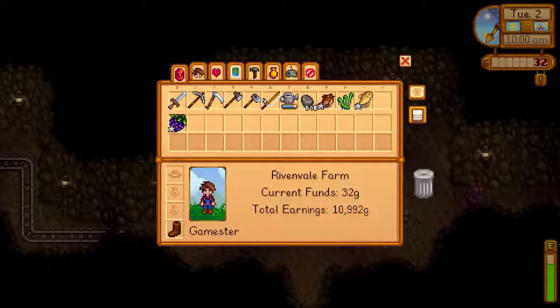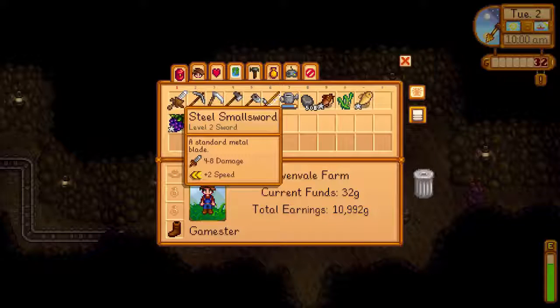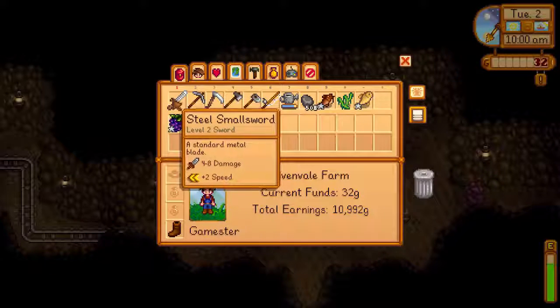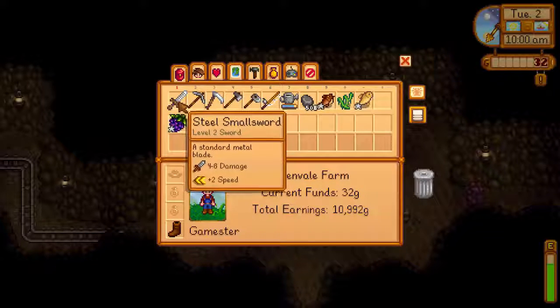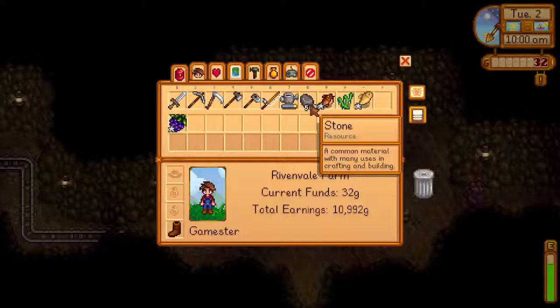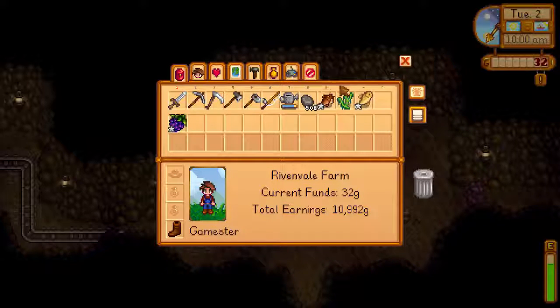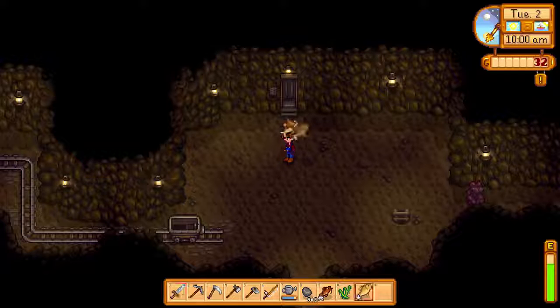Hello and welcome to episode 13 of my Stardew Valley tutorial let's play series. This episode will be on trying to get to level 40 in the mine. I have got as far as level 35. My weapon has improved - I've now got a steel small sword which does more damage than the rusty sword. Summer has also begun, so there's a whole new load of crops you can grow and forage, but for now we'll focus on the mine. Let's equip my sword.